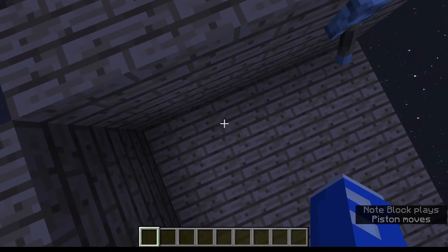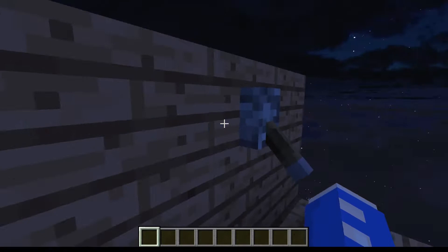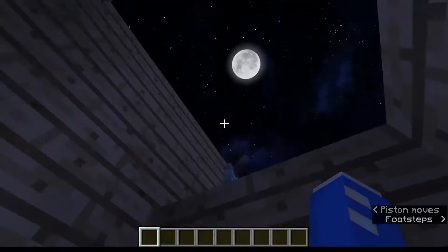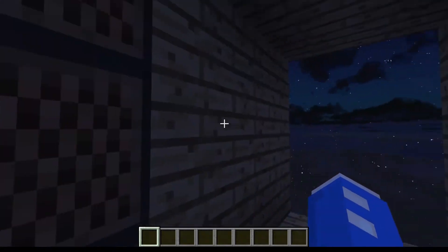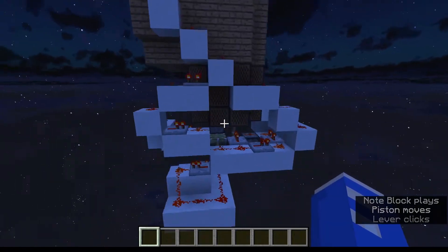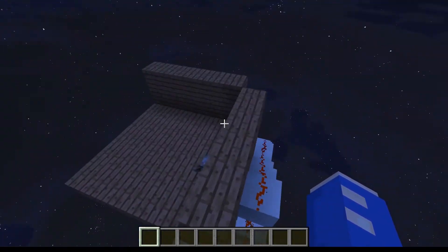This is similar to a design by Cubfan for three blocks, however the fourth block is a lot more complicated and I'm very pleased with how compact and simple I made the design. Obviously for the controls you may want to have another input down here at the bottom to get back up nice and easily. As you can see back here the redstone is quite simple and we're going to get into a tutorial right now for that.